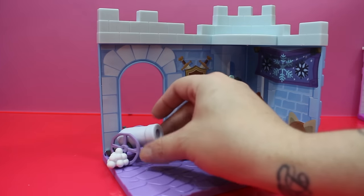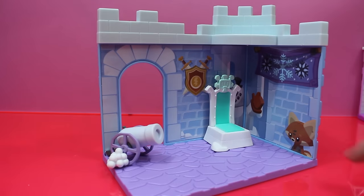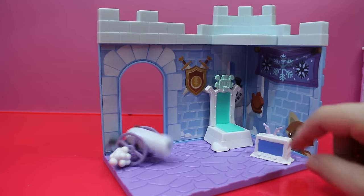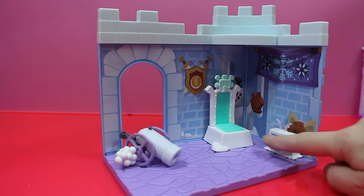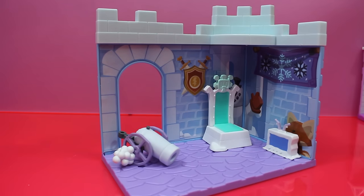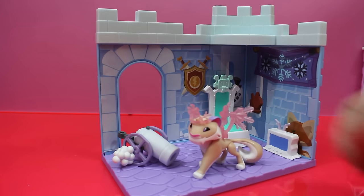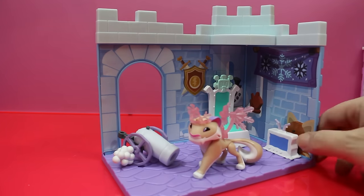All right, I guess our snow cannon goes there — leave it like that. And where are we gonna put the TV? I guess we'll put the TV over there. All right, where's our character who came with this? Snow leopard! What's this guy's name? Snowy — wait, is it a guy or a girl? Girl, I think.